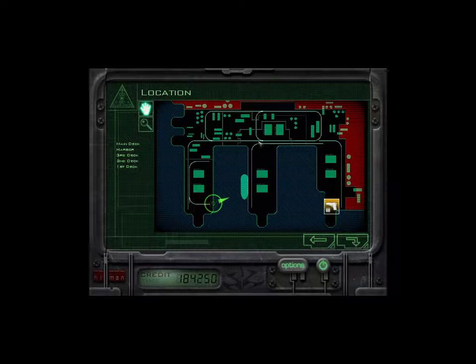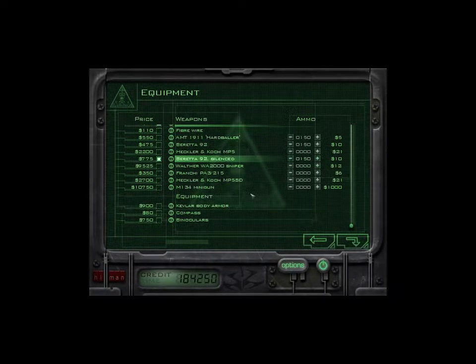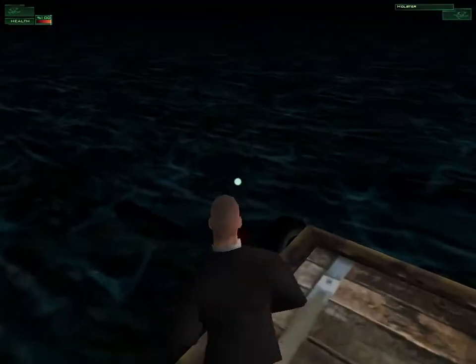I'm going to show you the best way you can get through this mission, considering how massive and difficult it is. I screwed up the first take so my equipment's already selected, but uncheck the fiber wire and take the knife. You want your trusty Beretta 92 silenced, and go ahead and max out on ammo. If you want to be safe, you can bring an MP5 SD and max out on ammo — you have more than enough money. But we can find one in the actual mission itself, and we may not even use it, so I'm not going to bring it.